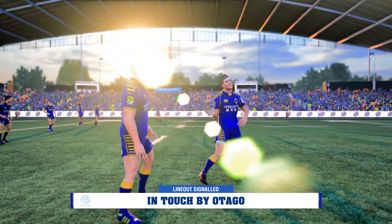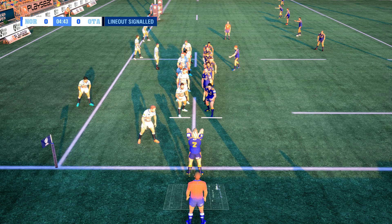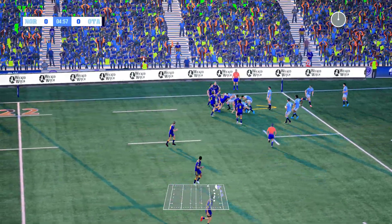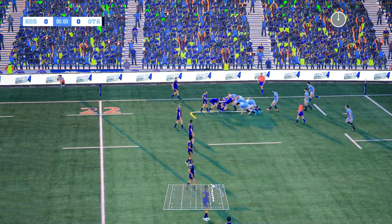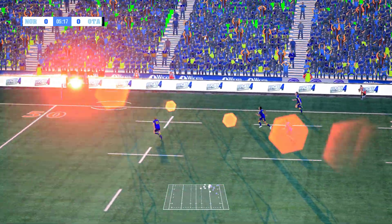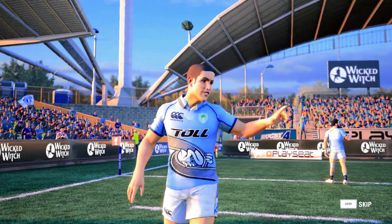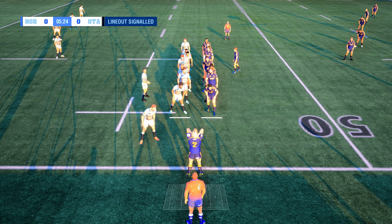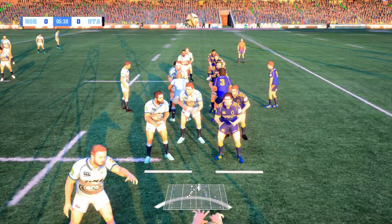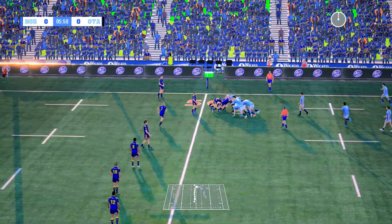And into touch it goes. It's not the best line out — in fact it's lost. The line out claimed against the throw. So an effective maul. Now they get it going. And it's gone into touch. One against the throw. The throw well contested. So a maul here. They continue to move forward.